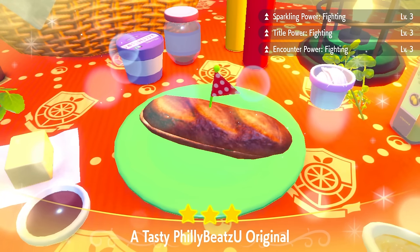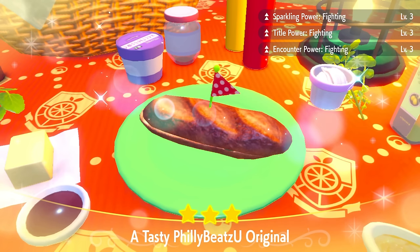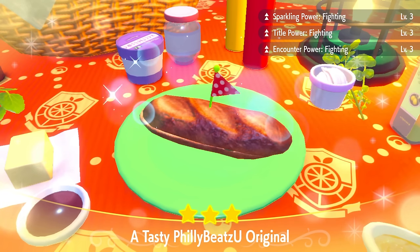When you're done, you're going to see Sparkling Power Fighting, Title Power Fighting, and Encounter Power Fighting. That means you made a successful sandwich, and let's get into the hunting.